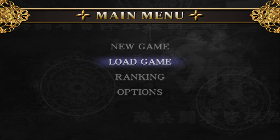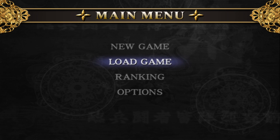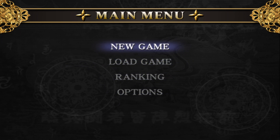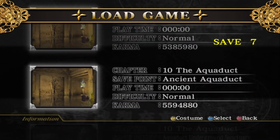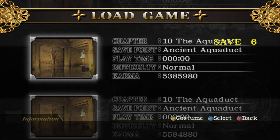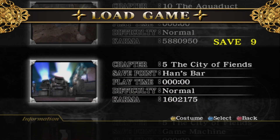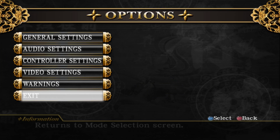Alright, so here we are at the main menu for Ninja Gaiden Black. As you can see, we got jack shit — new game, load game. Here are all my save slots. This is where I was doing numbers, and boy, it's been a while. Here are my options.